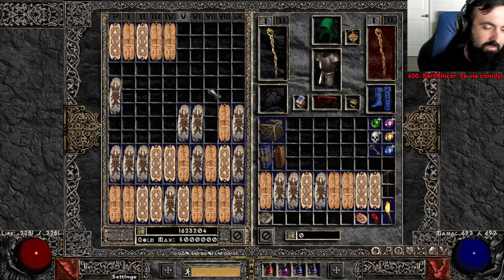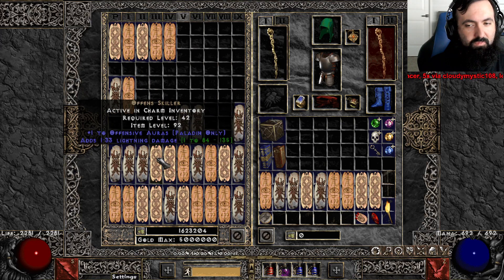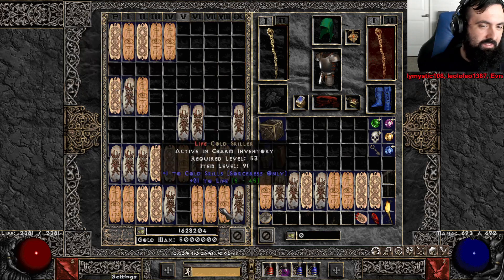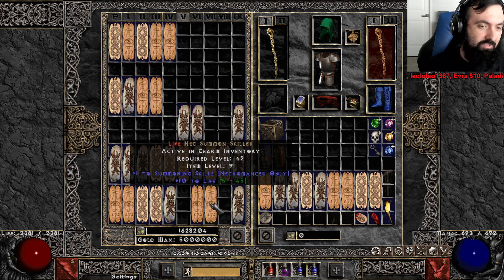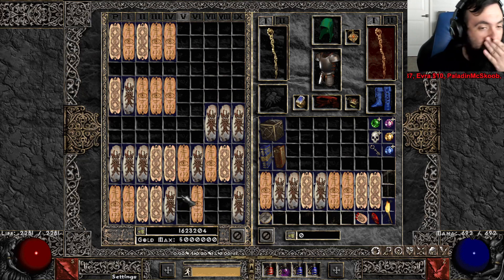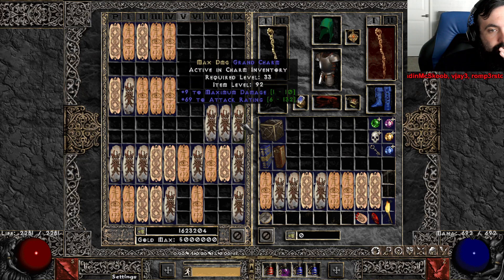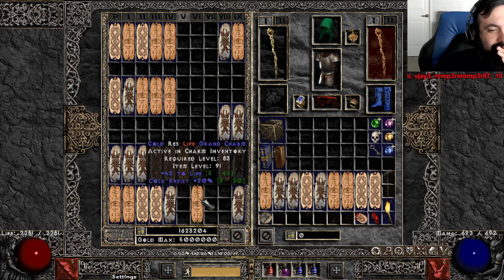Looks like nobody has any gems. Let's show off the best of what we got today. This is actually a really good session — better than last time, and last time we got a 43 life max damage GC. Look at these GCs.